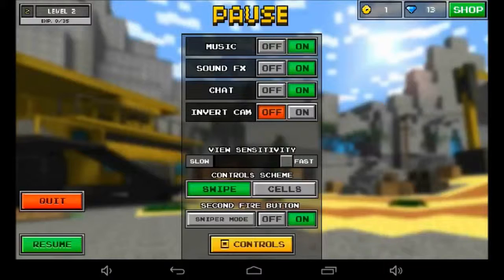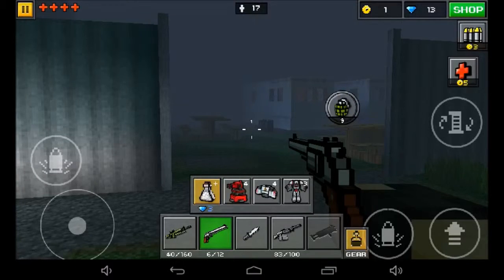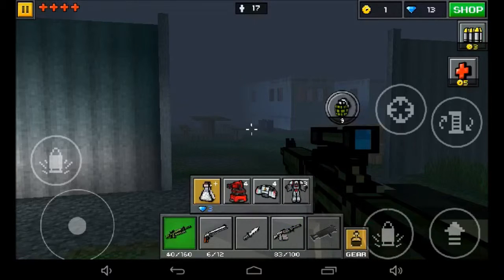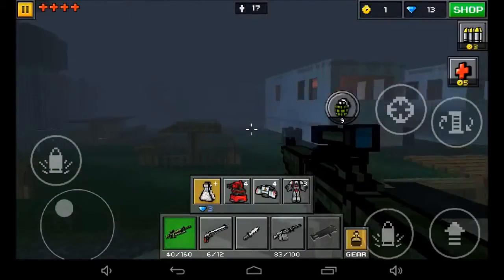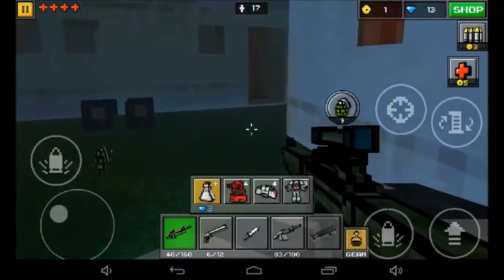I may as well demonstrate the settings while the coast is clear. You just press the little pause icon in the corner. I've got sniper mode on, it's a second fire mode button now on, sensitivity is on max, I do not have it inverted, sound effects and music all on. I like the music because it keeps it very tense, like the way it's supposed to be. And look at this — this is the controls scheme. I've got it on swipe right now; I can change it to cells. Now I've got all my guns down here and I can select one just like that. I actually prefer that — I'm going to keep that. You can also make your control stick bigger, make your buttons bigger — there's plenty of different settings to play around with in this.